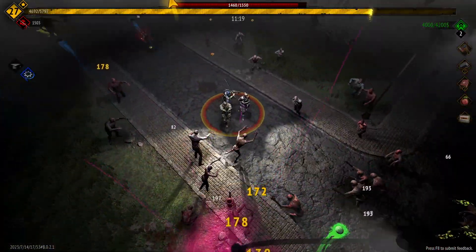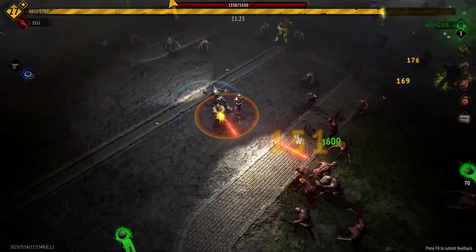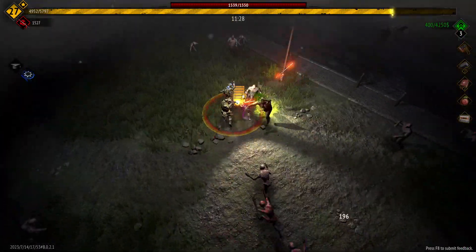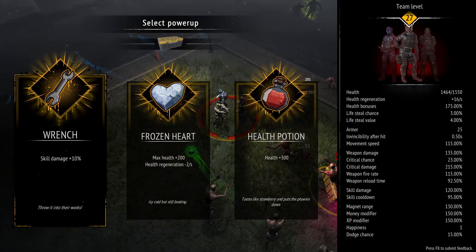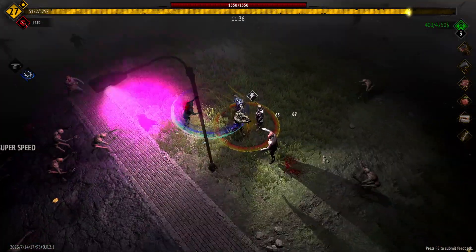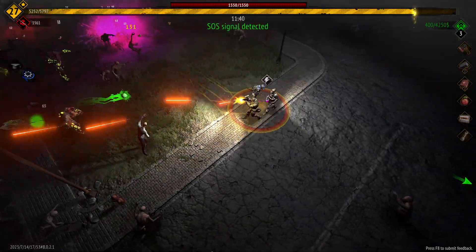I would try and get the team upgrade in the main menu maxed out so you start in-game with 15 regen. We're going to take skill damage 10 to buff up our shurikens a little bit. We're almost at level 28, another SOS — that's good.